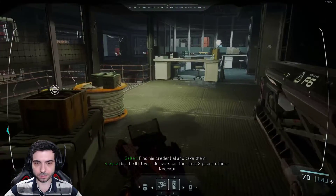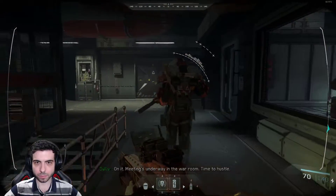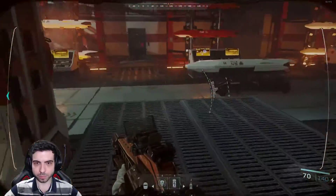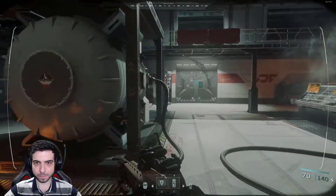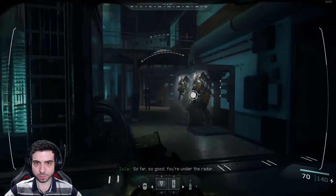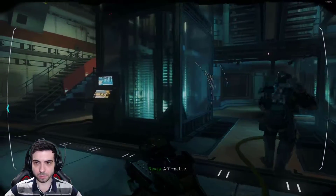Find his credentials in detail. Override live scan for Class 2 Officer Nugretti. On it. Meeting's underway in the war room, time to hustle. So far, so good - you're under the radar. Tempting to go hard, isn't it? It's affirmative. Don't do it.